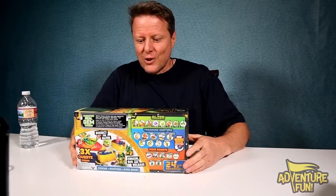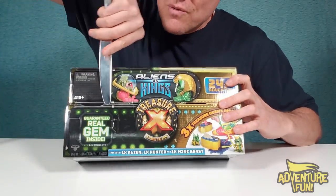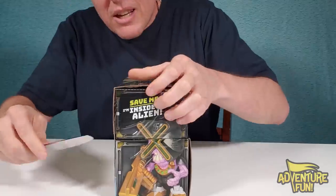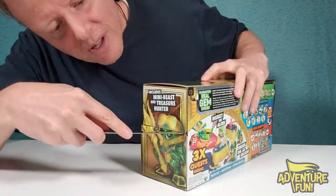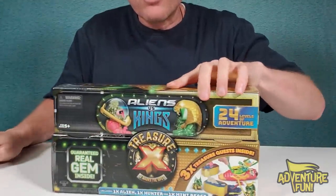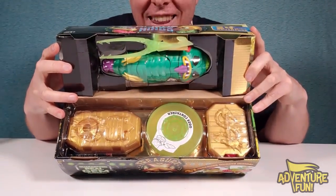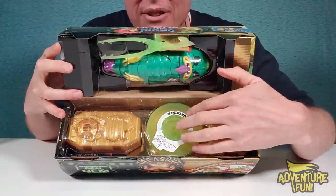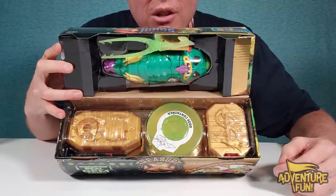Let's get started! Let me flip this around and open the box. I've got my butter knife and we'll just go ahead and cut through this tape on each side. Now we can flip it open — wow, look at that! We've got our little tweezers to do the operation with our alien, the mini beast, the container to store our ooze in, and the other treasure hunter — the king that we want to rescue.